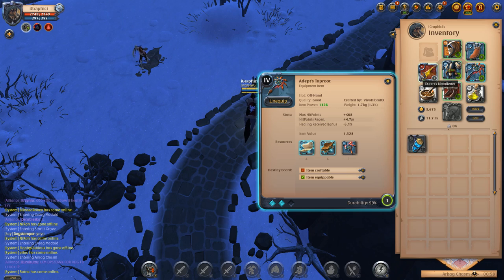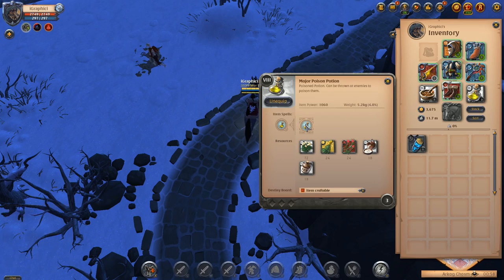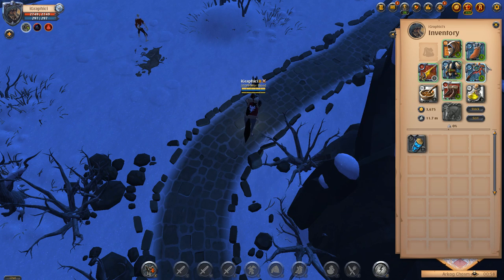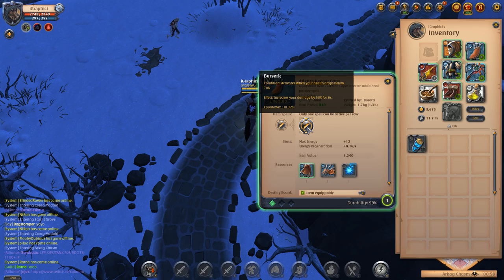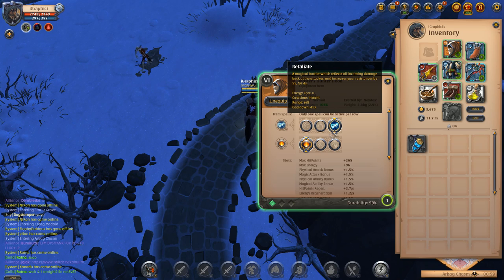The taproot is very strong — it gives you a bunch of HP, about 2750. Since you're solo, the taproot's negative effect on ally healing doesn't matter. I'm running a 4.2 taproot, just as cheap as the 4.1 or 4.0. I'm also running beef stew for more damage and poison to reduce target resistances by 35% — use the poison before your lunging stab. The keeper cape gives 50% increased damage for six seconds when I drop below 70% HP.